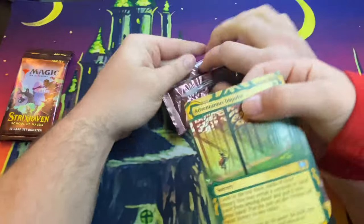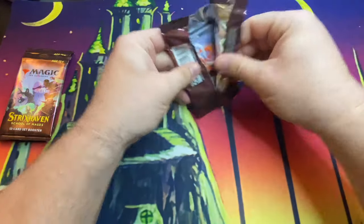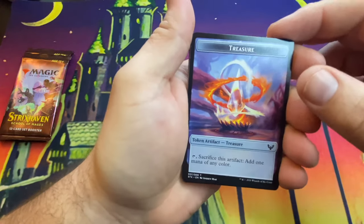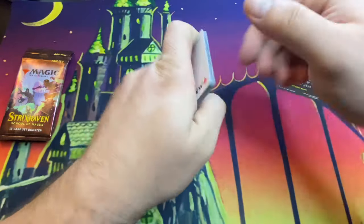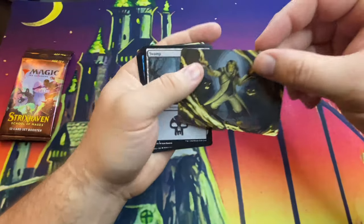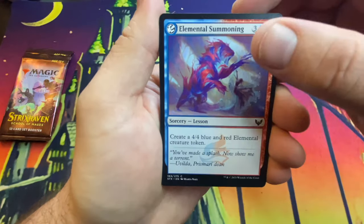Each pack has one Mystical Archive in it, and there are about 63 of them — I want to collect every single Mystical Archive. I have a treasure card token here. The set packs have the art cards too, so we got a Swamp art card.